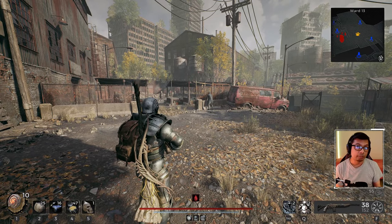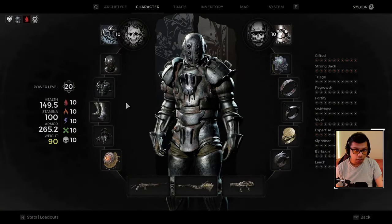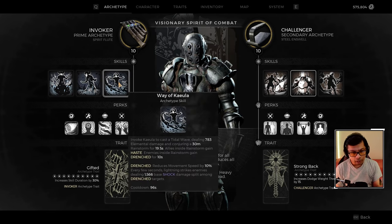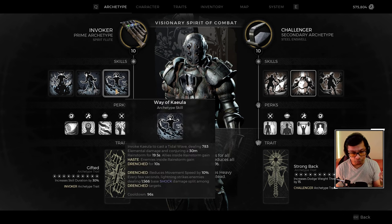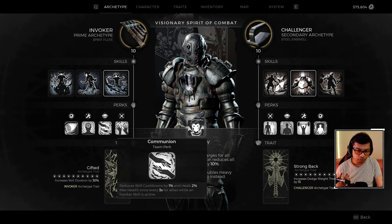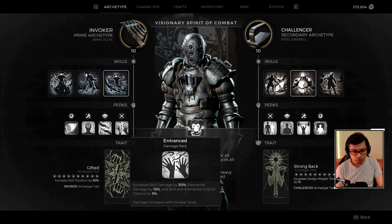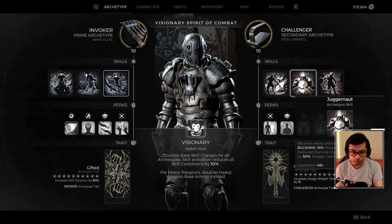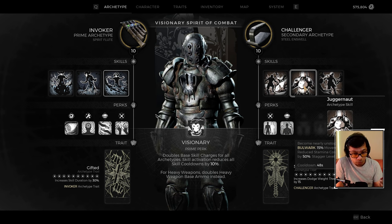First up, the Wrathbringer build. We're using the Invoker and Challenger archetypes. For Invoker we're using the Way of Keola skill as our active ability. The reason we use this is it allows some crowd control if you're surrounded by enemies a little far away — you'll do damage, apply a debuff, and with an Invoker ability active you get passive benefits like cooldown reduction.